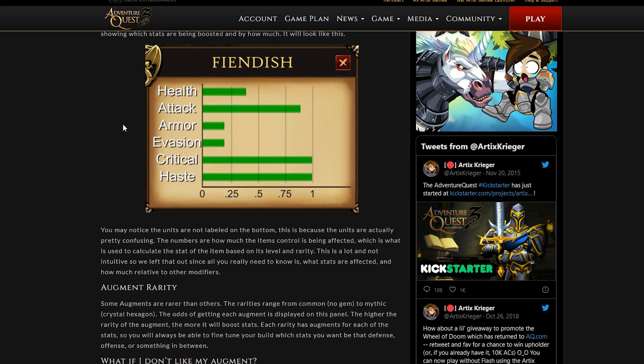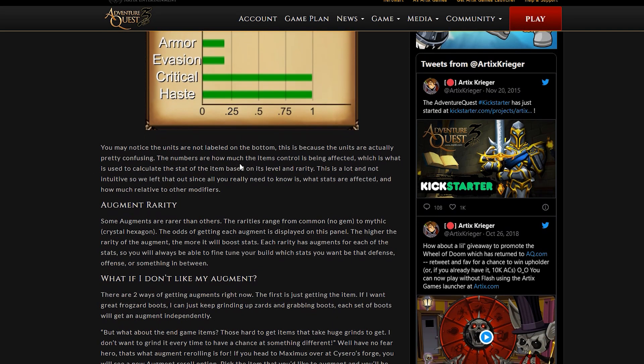For example, the Fiendish augment is one of the legendary ones and it gives really good attack, crit, and haste. You may notice the units are not labeled on the graph. This is because the numbers represent how much the item's control value is being affected, which is used to calculate the stat of the item based on its level and rarity. That's a bit confusing, so they left it out — all you really need to know is what stats are affected and how much relative to other modifiers.